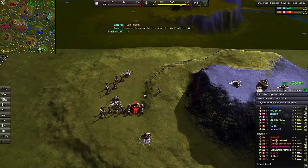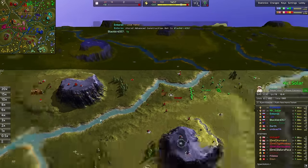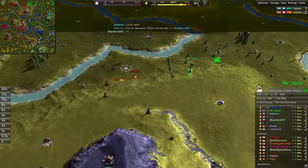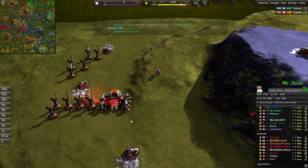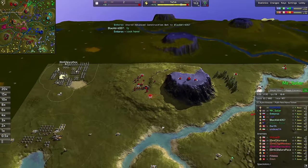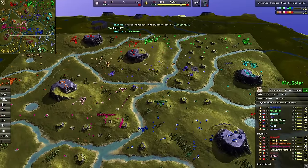The T2 lab has come up and running. If we can get these T2 mexes up, if we can keep the economy scaling, eventually this is an advantage — but it's going to take a good long while. Nine minutes and 50 seconds — almost 10 minutes to get the T2 Constructor is pretty impressive for our frontliner. It's a very quick frontline T2 transition. Is it a little too quick though? We'll have to see.